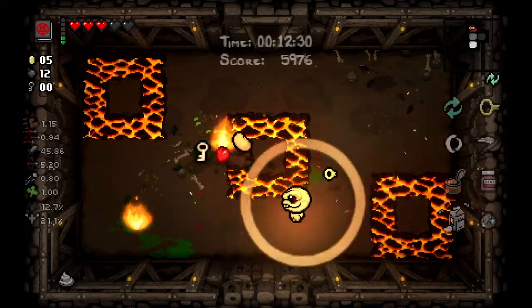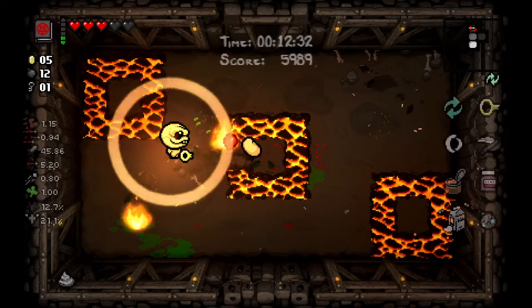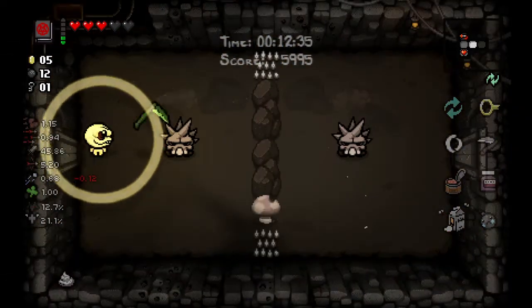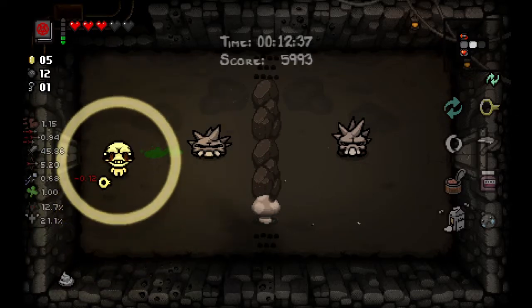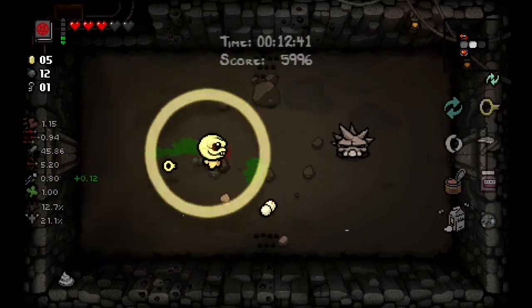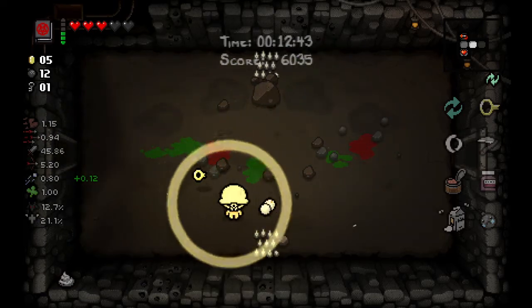Darkbum used to only give us soul hearts when he picked up red hearts, but now he's going to be able to drop soul hearts and also drop cards and pills. Just not my favorite — he's just not gonna be as good anymore.